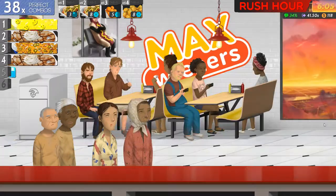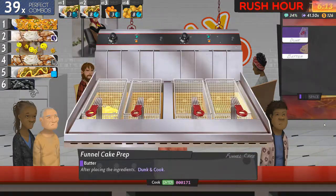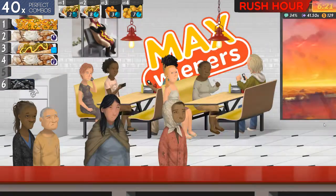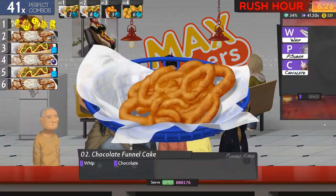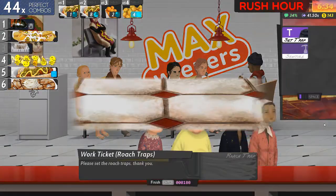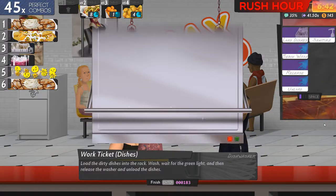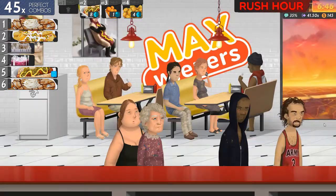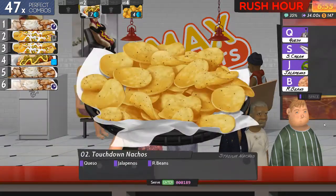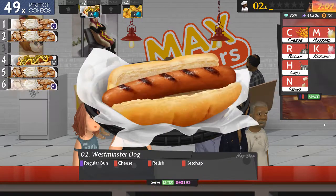I get a 30-second break before having to really work again. The rush hour started. Regular bun, cheese, relish and ketchup. Chilli, cheese, jalapeno and onion. I'm starting to get behind now. Let's get the dishes cooked. Is that always a pest? Let's get the drink done. Queso, jalapeno, beans. Sour cream and beans. Regular cheese, relish and ketchup.